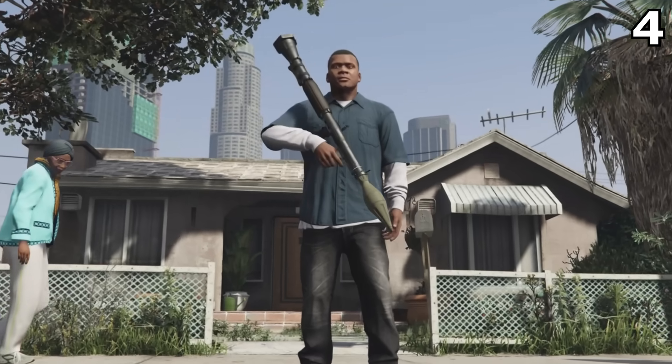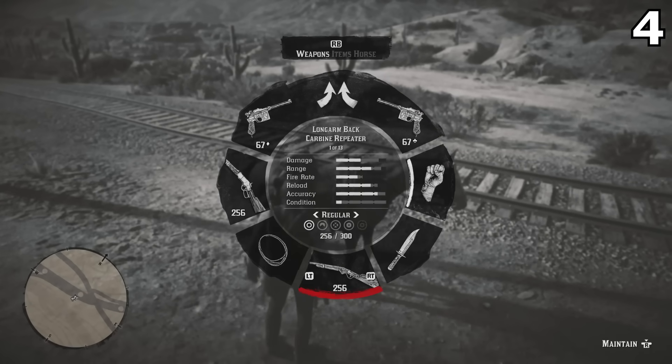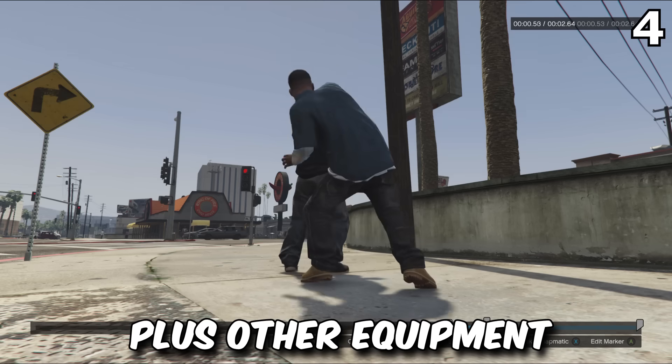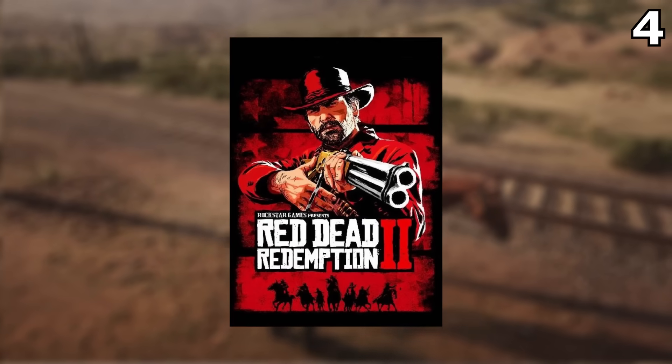I mean, where exactly is that rocket launcher coming from? Well, in GTA 6 you'll have the space for two heavy weapons and two side arms, as well as some other equipment like a knife, painkillers, and cigarettes, just like in Red Dead Redemption 2.